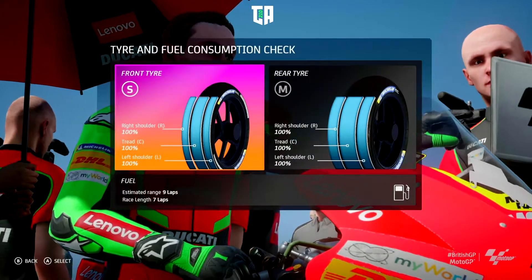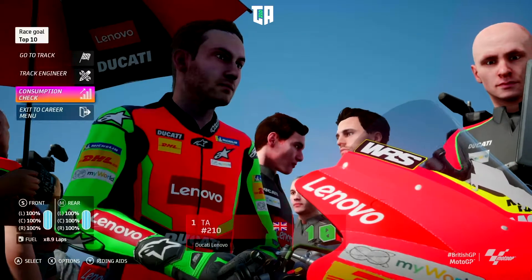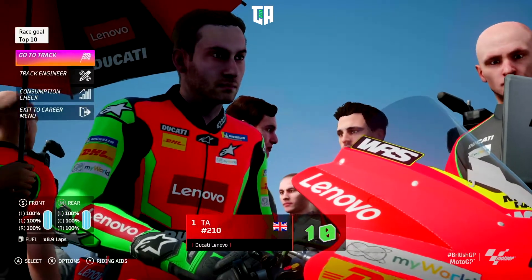Tyre choice this time around: we are going to go with a soft and a medium on the front, and we are going to go out on a full tank of fuel. We are going to go straight out to track and crack on with this race.